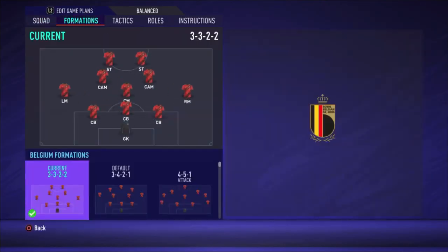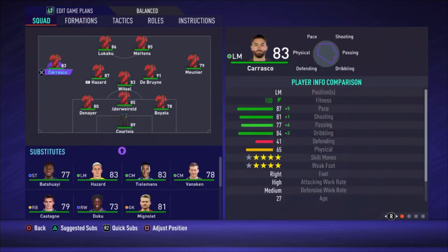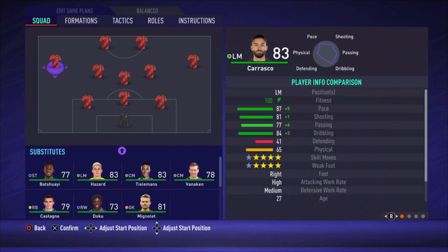The formation I used is the 3-1-4-2. We're going to customize it a bit. As you can see I'm selecting Carrasco — when you hit the square button on PlayStation (or I think the A button on Xbox) you can move the player around wherever you want. What I'm doing with Carrasco is putting him on the same height as the central midfielder, which is Witzel.